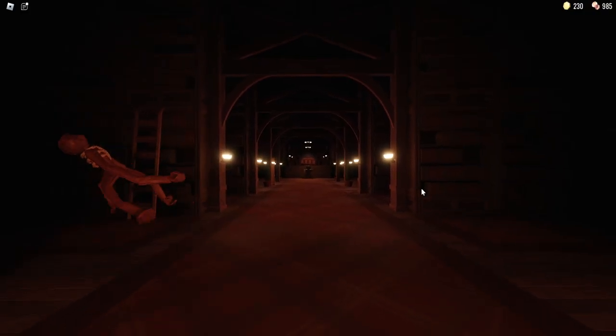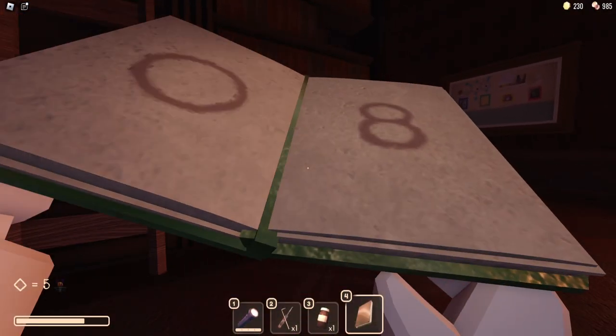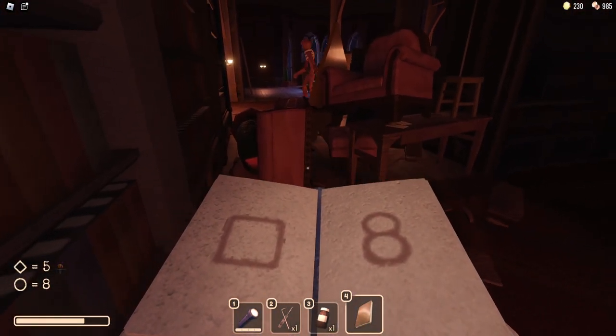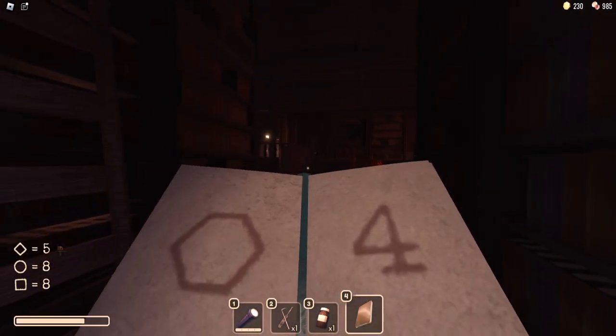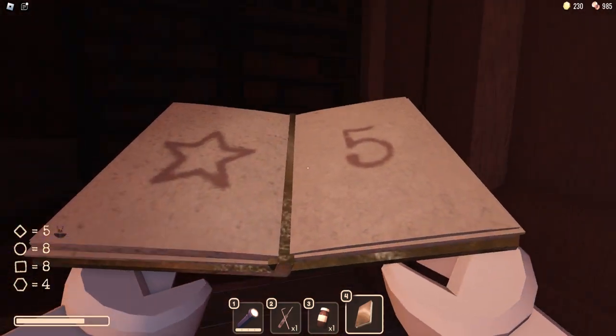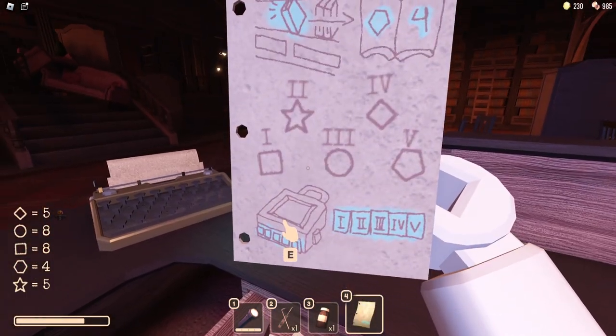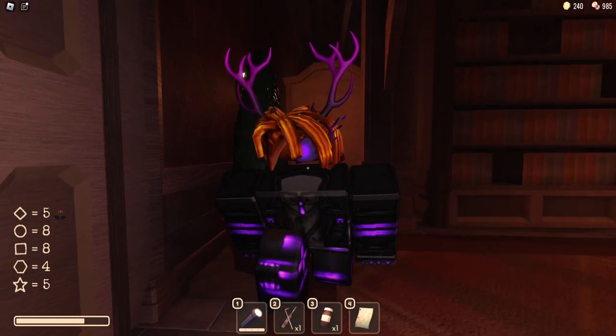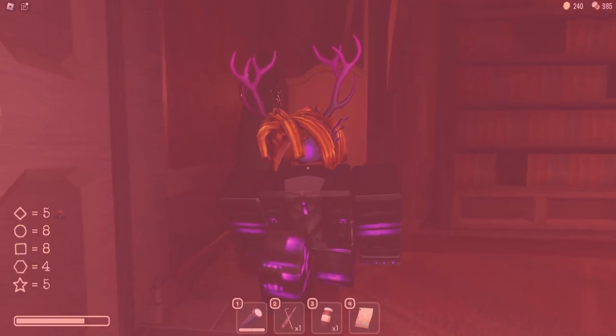What is that, man? Okay: circle equals eight, square equals eight, the pentagon equals four, star equals five. Now let me just grab the sheet of paper. Oh spider, we're so close together.